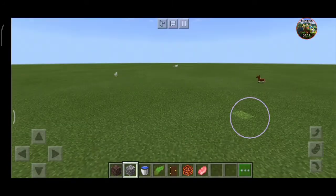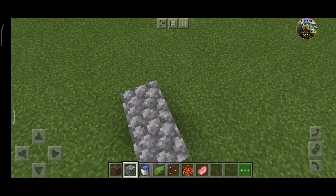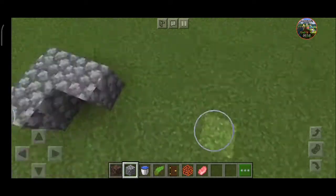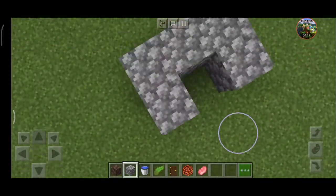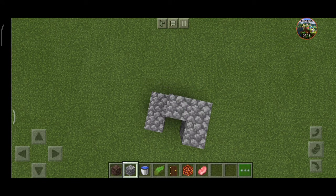Firstly we need to make a structure for the lift, for which I am using cobblestone, which you can easily get. We need to make a U shape like this, and after that we need to make it as tall as we want.